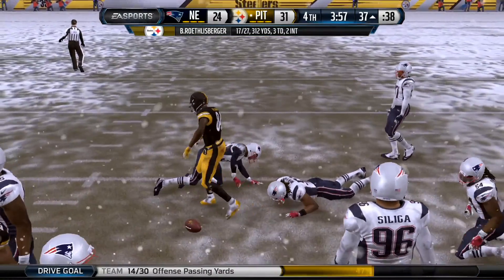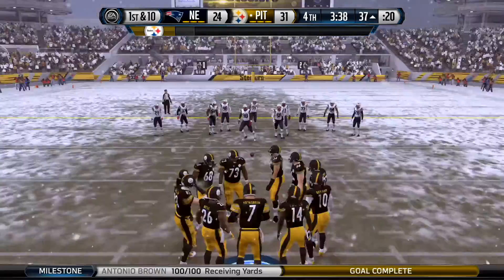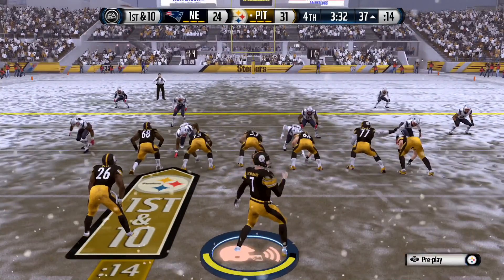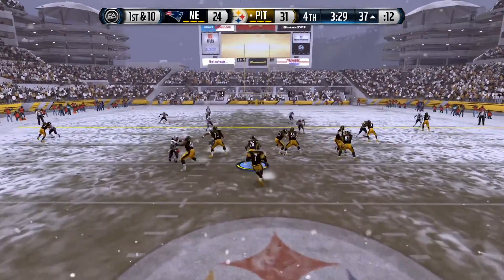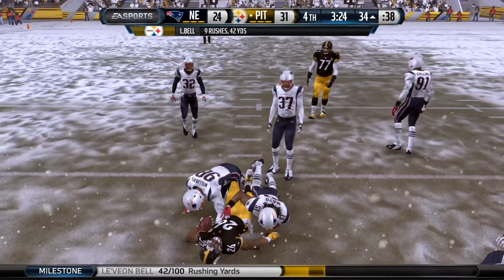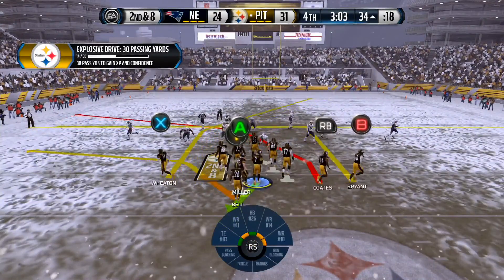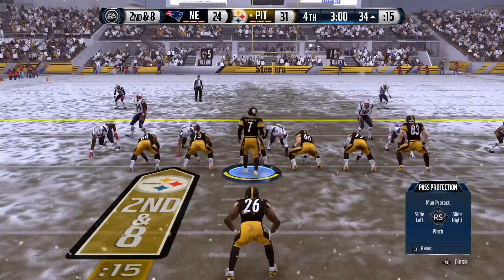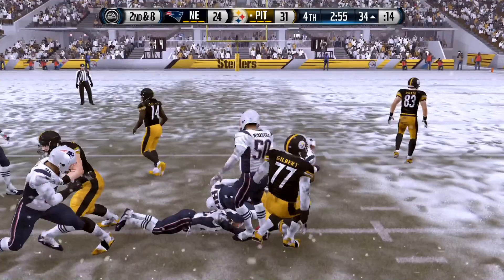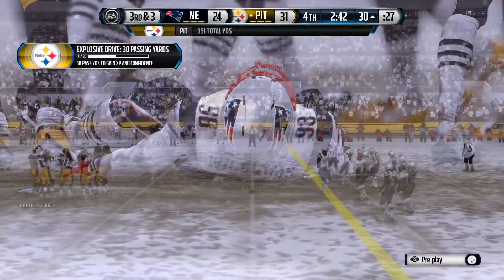One thing I think is the biggest game changer is the new passing mechanic. You have three different options. The first is the possessive catch — you hold A and your guy catches the ball and goes straight down, just making sure he grabs it. The next is the RAC catch — the run-after-catch catch — where you hold the X button, or square on PS4, and your guy will catch the ball and try to keep running. The downside is your guy looks downfield, so there's a possibility he might drop the ball since he takes his eyes off it too soon.